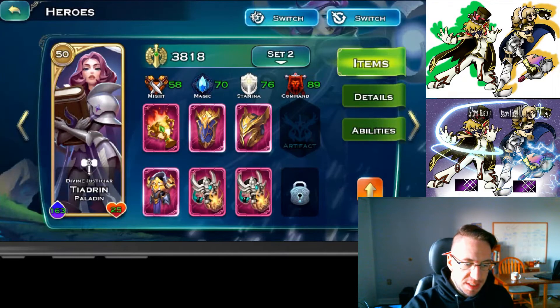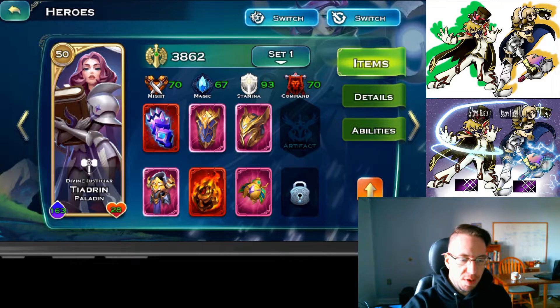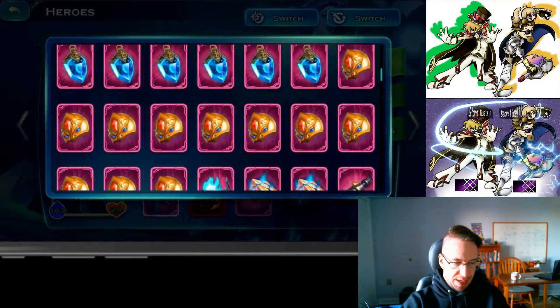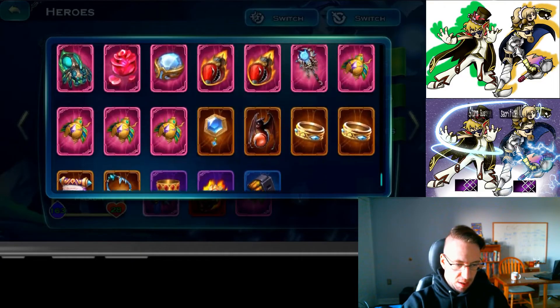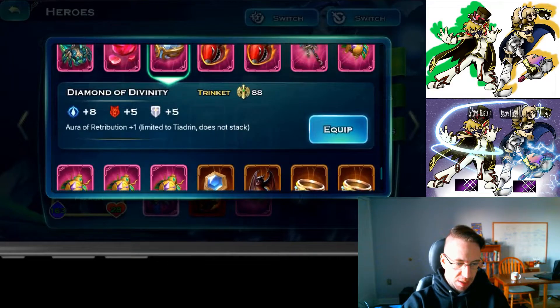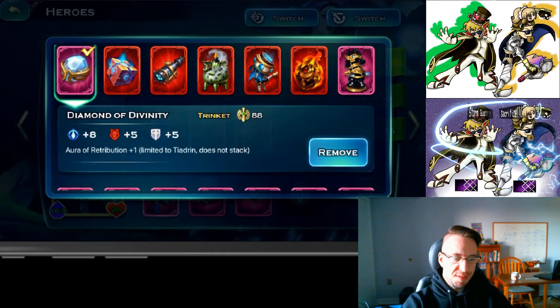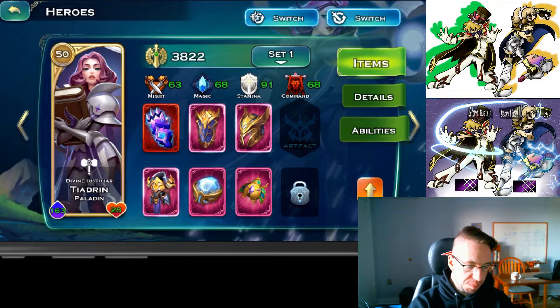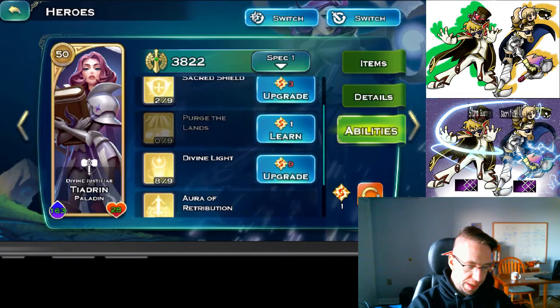She also has an accessory — the diamond of divinity — which will give her plus one to her aura. That will also help if you are fighting Lich. I'll walk you through why when we get to her skills.